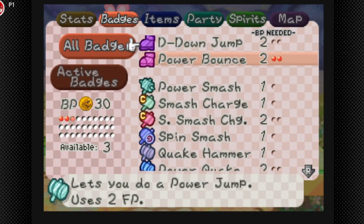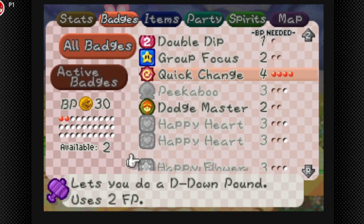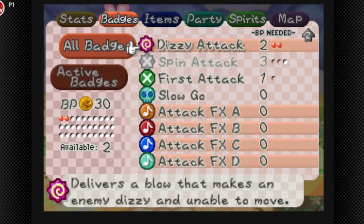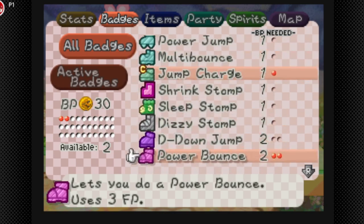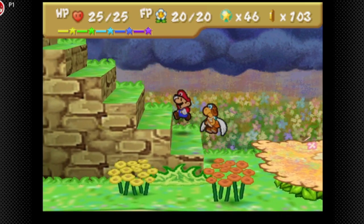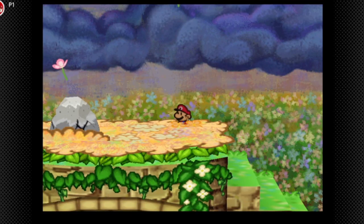Let's get rid of Mega Quake, I don't think we need that anymore. I'm actually gonna equip Jump Charge and Power Bounce. There's gonna be a badge in a little bit — a better Jump Charge badge — but it's only available later in the chapter.